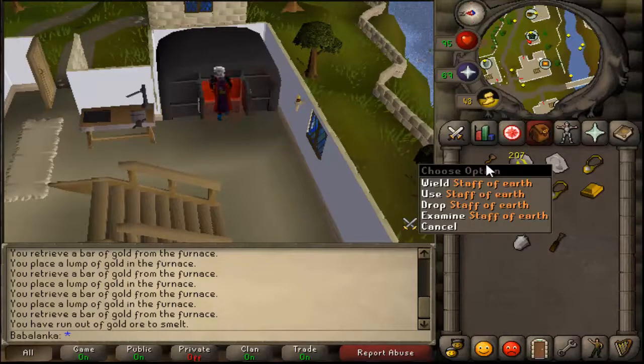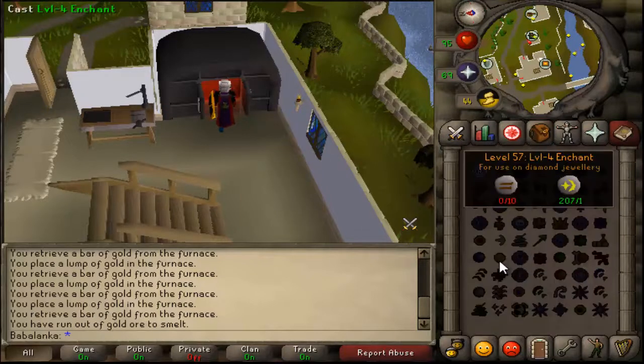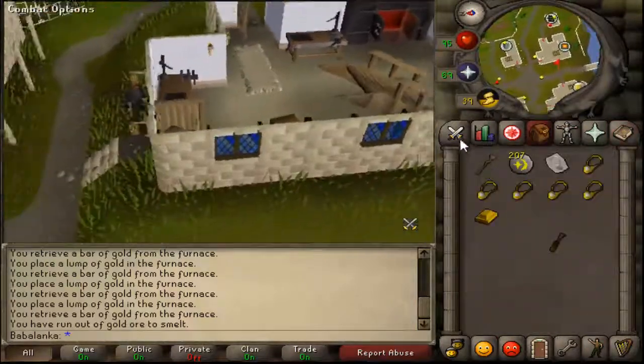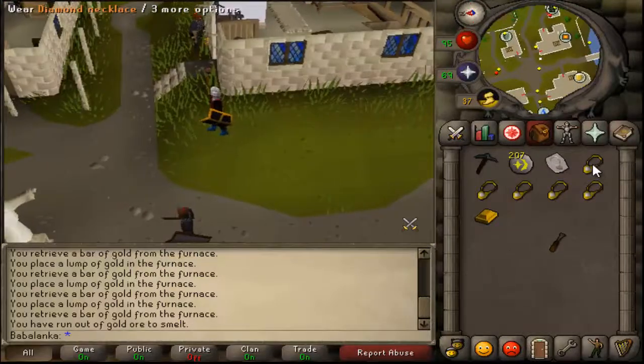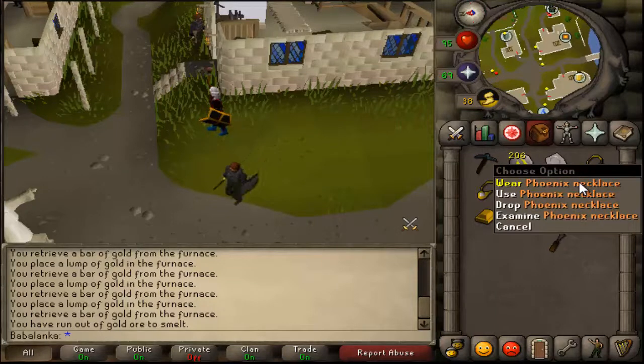Next, we're going to need a Staff of Earth and Cosmic Runes, and we're going to use the level 57 enchant spell. Equip the Staff of Earth, and voila, you have your Phoenix Necklace. Thanks for watching.